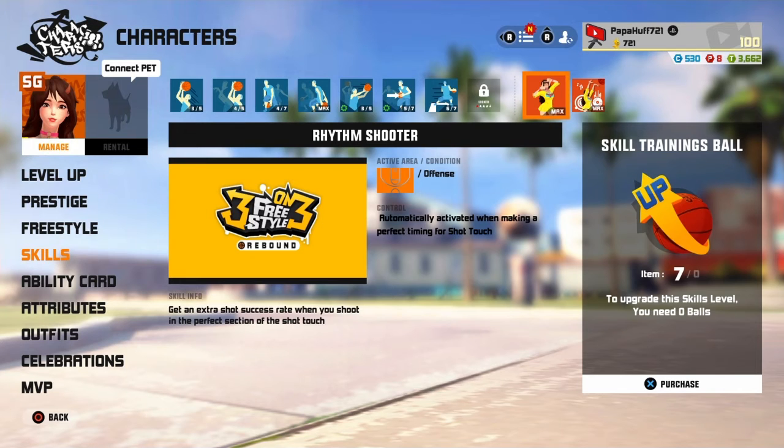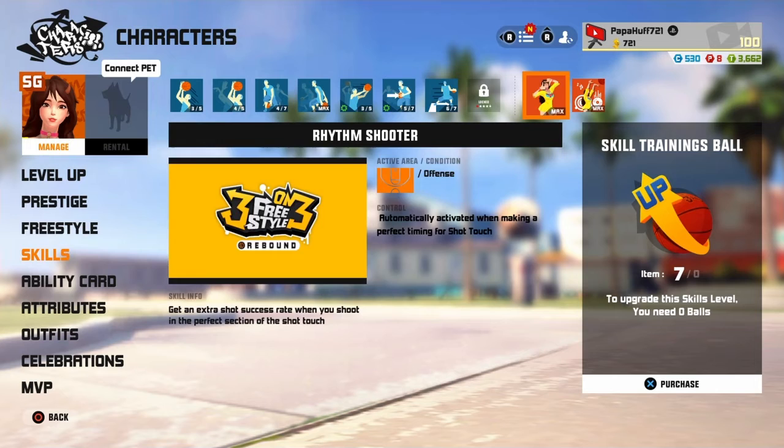If you hit your shooting touch, you get more success rate — that's her big skill, her passive. And then the closer the game is, the farther out three-pointer she can hit, which means if the game's like a 3-point game or it's tied, she can have like half-court range pretty much. But she can hit far out regardless.